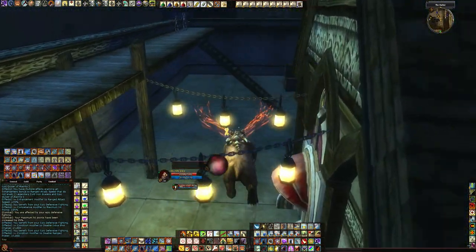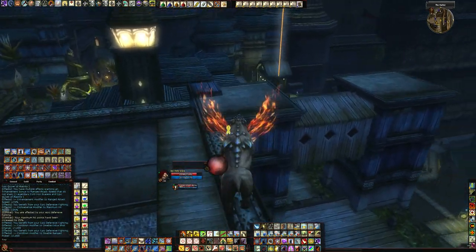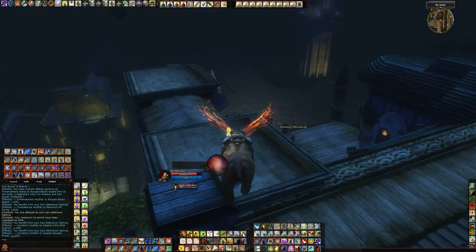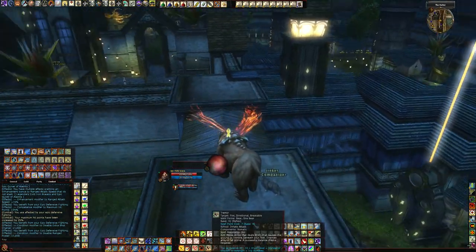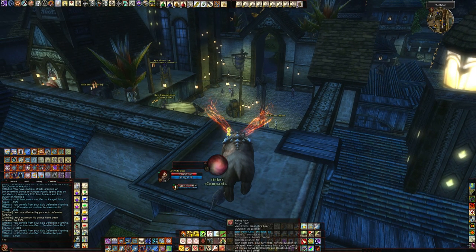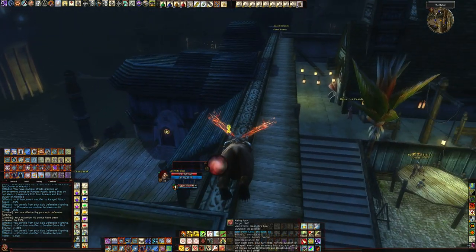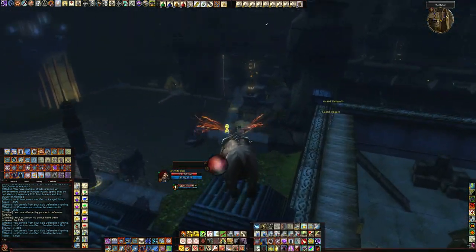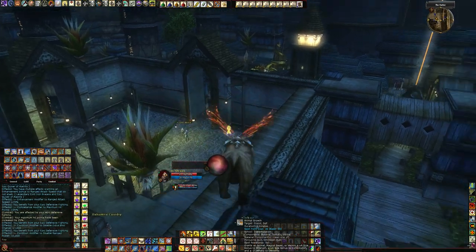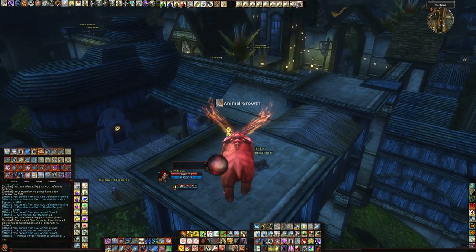These aren't like a regular trip that a barbarian or fighter has — these trips trip almost everything. Wolf is even more crazy. You want to have some of these spells like Shred — plus one critical multiplier — and Rising Fury. If you get attacked, which you will take damage as a front-line melee, you'll get a bonus to your hit points. And Animal Growth is a must — plus four to Strength and Constitution, lasts three minutes.